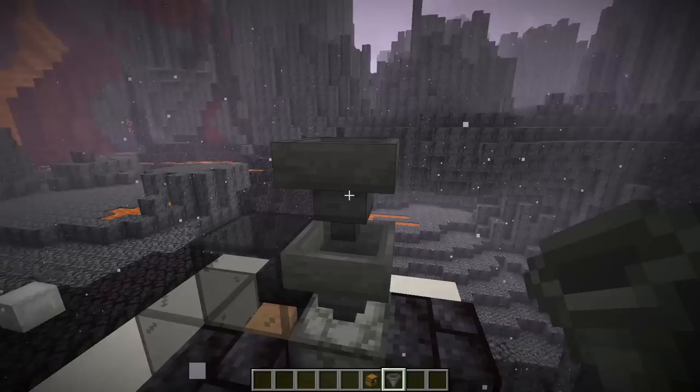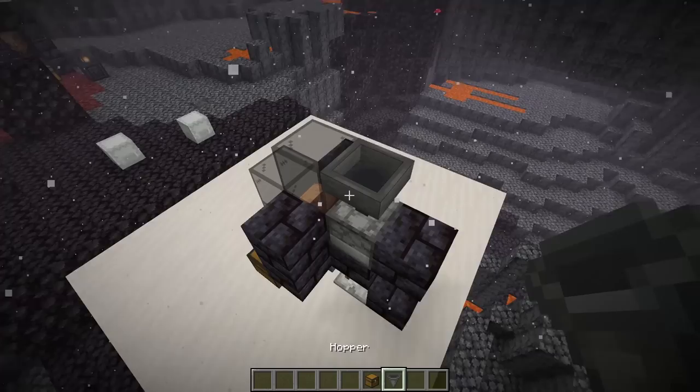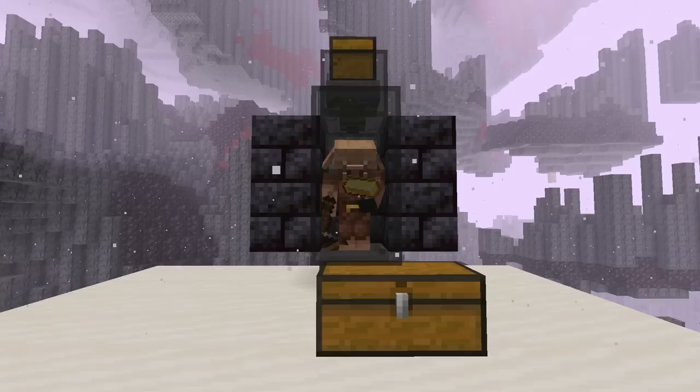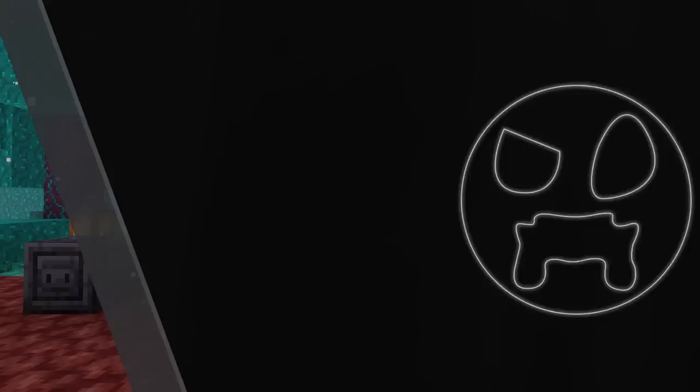If you have a lot of gold or even a gold farm, you can link it right up to this farm. Run hoppers from your gold farm going into this dropper, and the gold gets funneled right in. Or if you just have a lot of gold to use up, place a hopper on top of or to the side of the dropper, then a chest on top of that — put more gold inside and it'll get funneled in, fueling the farm much longer. To get better rates, set up more of these farms. Copy what we just did as many times as you'd like. So long as you don't run out of gold and the farm doesn't get backed up, this thing will run forever.